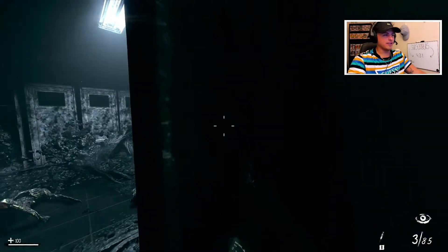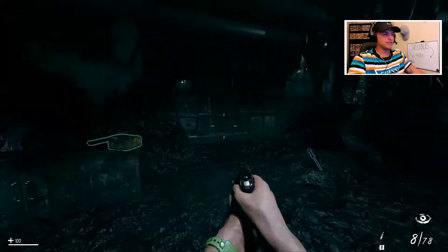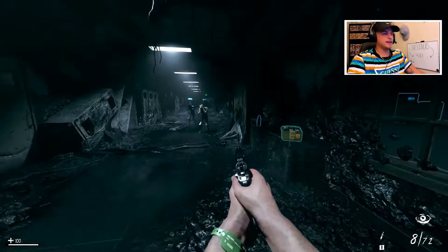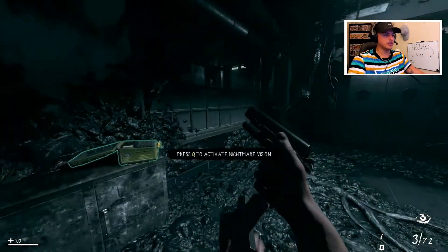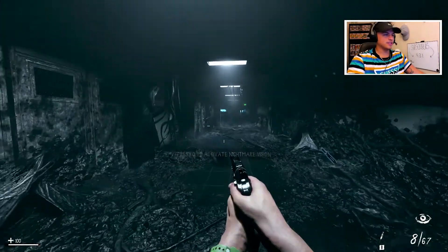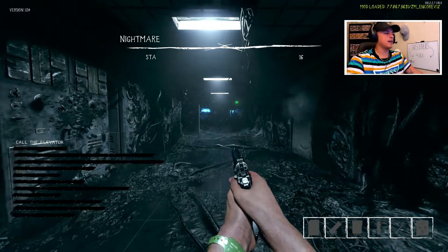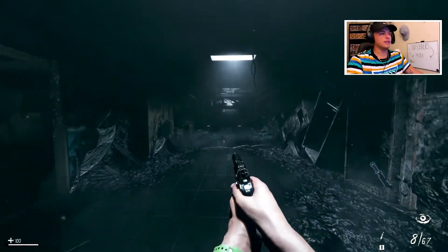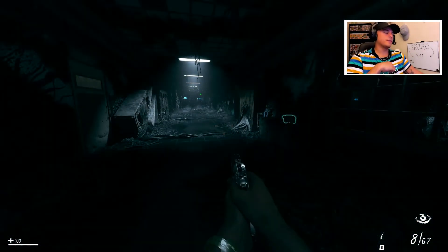These guys need to be hired by Treyarch on their own separate team. If you haven't already, make sure you play this map. It can be a little scary at times too. There are no round counters — nothing like typical zombies. You start with just a pistol and get weapons by finding bags around the map, selecting what you want. Click tab and your quest line shows what to do next. The detail and effort put into this map is unreal. Coming in at number one: Nightmare.